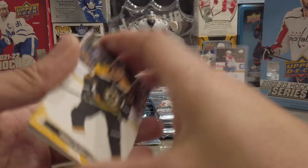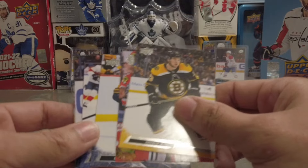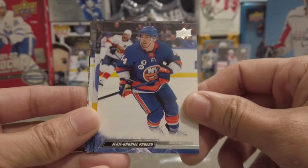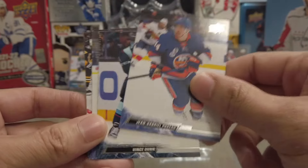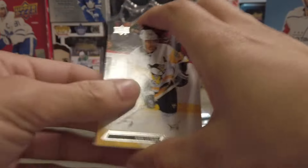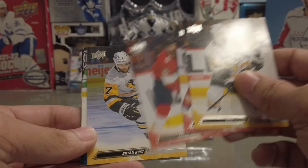Usually it's seven Young Guns — they usually throw in like a beauty canvas Young Guns, so hopefully they do that for us here. We got a French variant — Jean-Gabriel Pageau, I really can't pronounce it. So there's a French parallel. Yeah, we just get the one hit per pack. It's more ripping and that's what I like to do — let it rip.